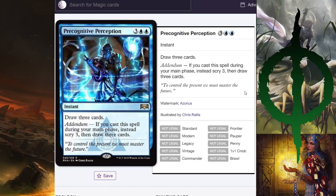Precognitive Perception — three double blue, instant draw three cards. Addendum: if you cast during your main phase, scry three then draw three instead. I think it costs too much. The power of addendum is when you need to find a specific card in a tight scenario — you get to look potentially six cards deep. That said, Chemister's Insight is probably still played over this because five mana versus four mana matters. This might see play as a one or two of in some control deck.